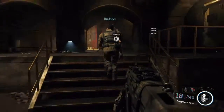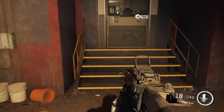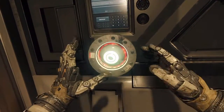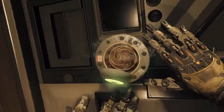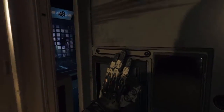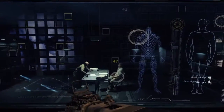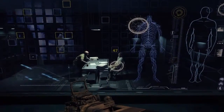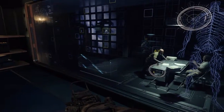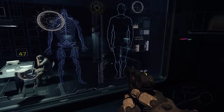Cell block ahead. On me. I'll take point. You've reached observation. Interrogator has his back to the door. Two sentries inside. The guard's down. On my mark. Three, two, go!